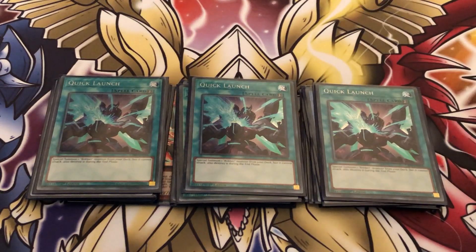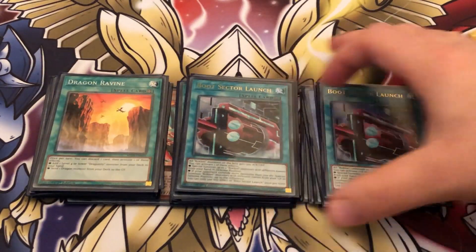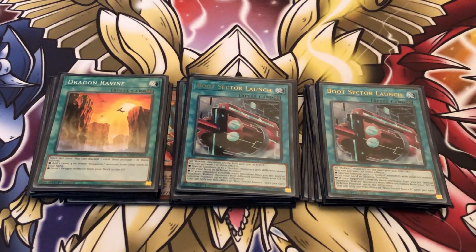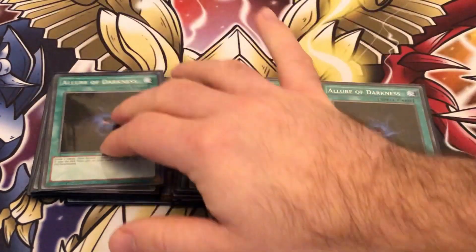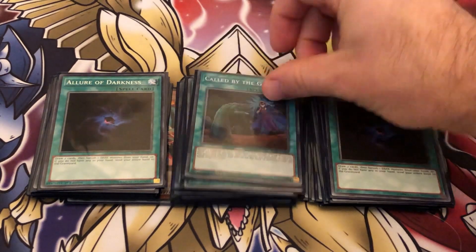Three copies of Quick Launch — it's just too good. Two copies of Boot Sector Launch: one for your combos and one for recovery, which is literally a Soul Charge in this deck. Dragon Ravine is searchable off Romulus. For draw power, three copies of Allure of Darkness — you're playing an entirely dark-based deck so Allure is fantastic. If you prefer, you can swap those out for hand traps or Triple Tactics Talent to disrupt your opponent or generate advantage when interrupted.